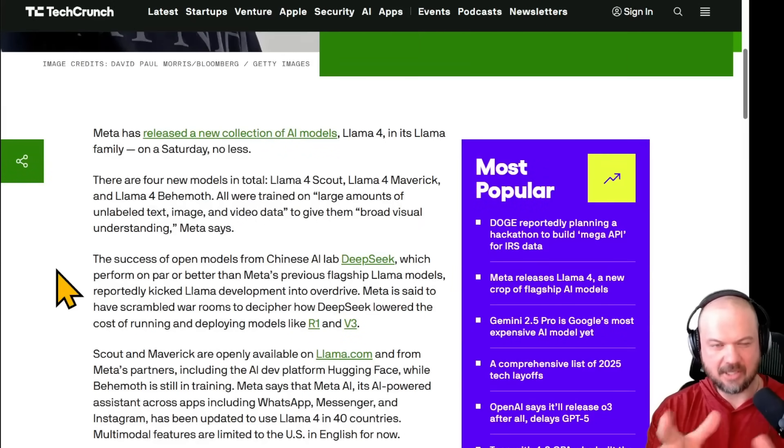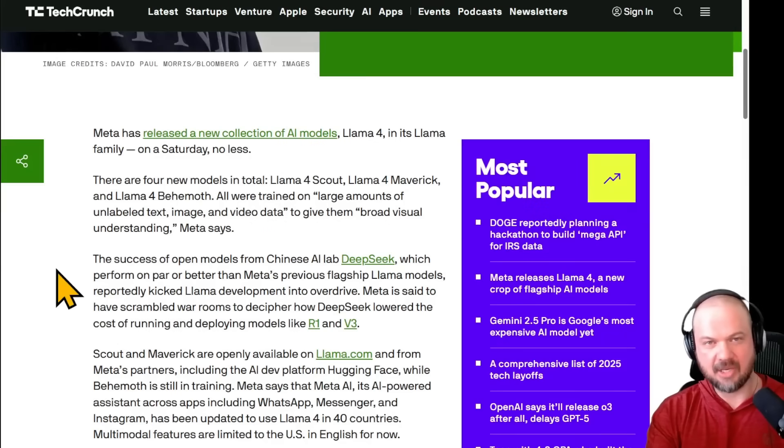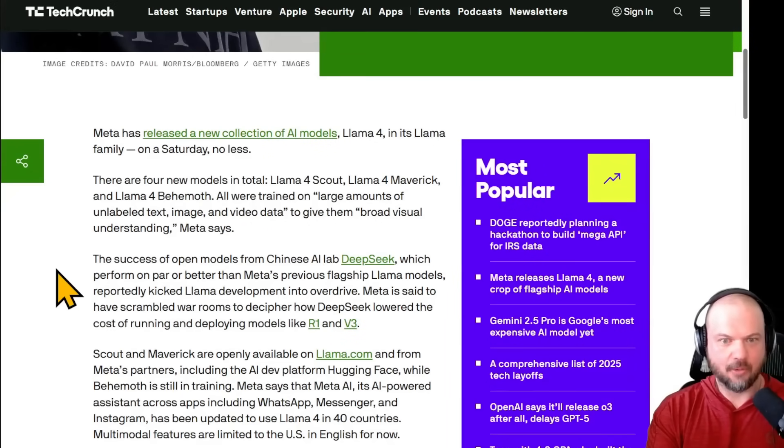The R1 was somewhat competitive with the O1 in terms of reasoning, but it won because it was open source and insanely cheaper — because of the algorithmic breakthroughs making it much cheaper and faster. When O1 came out as the first reasoning model, that's why it was such a big deal. Now Llama 4 comes out and it's good, but the absolutely groundbreaking new thing that nobody expected is this.